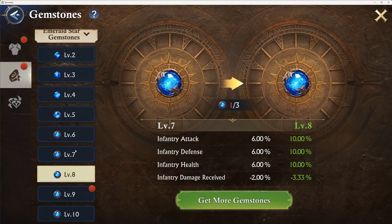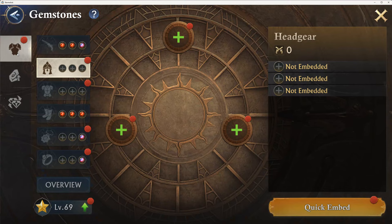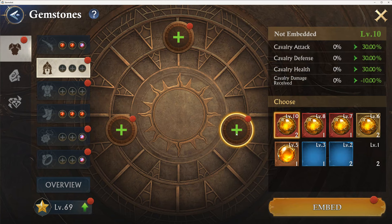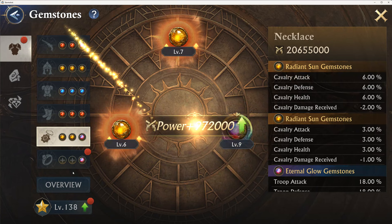Probably going to end up with 19 — same as the other two. All of our gems are now synthesized. When we get to this page we're just going to go — whatever happened to quick embed? Oh, there it is. Quick embed. Quick embed. Quick embed. There we go. Everything's done. That's it.